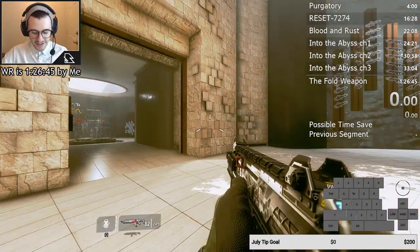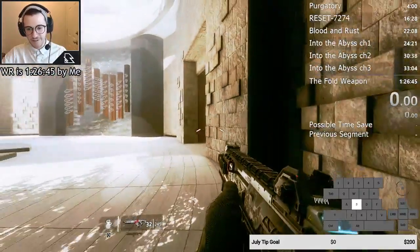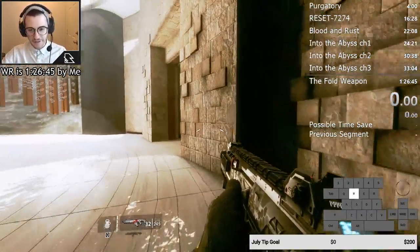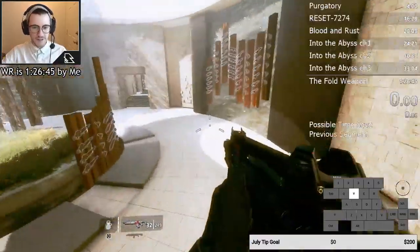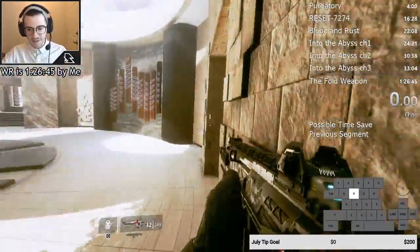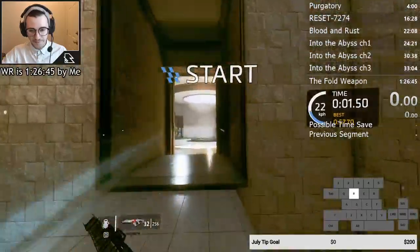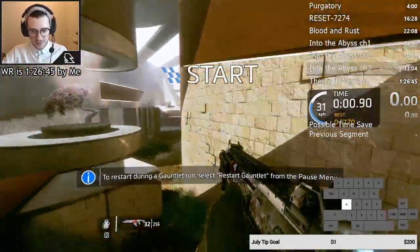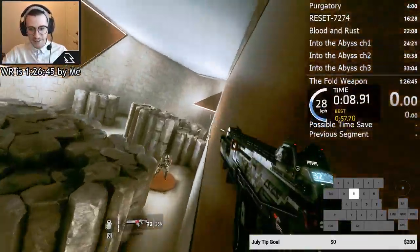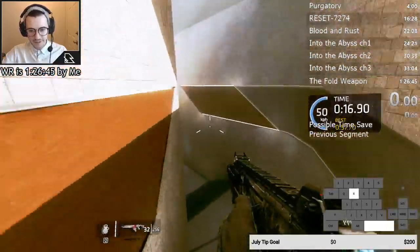Let me backtrack and talk more about wall kicks. Wall kicks depend on the angle and speed at which you approach the wall. When you chain multiple wall kicks together, the faster you'll be able to go. If I approach the wall at a steep angle and then do a wall jump, the speed boost is going to be much slower than if I take a much shallower angle. The more shallow the angle you approach the wall from, generally speaking, the better your wall kick will be. You set up that shallow angle by air strafing.